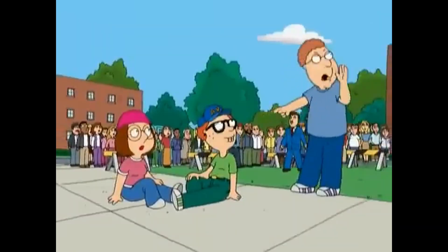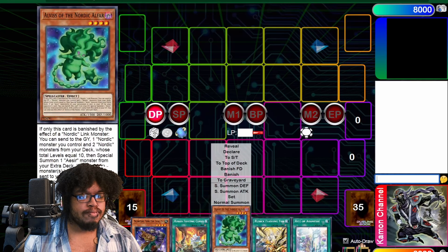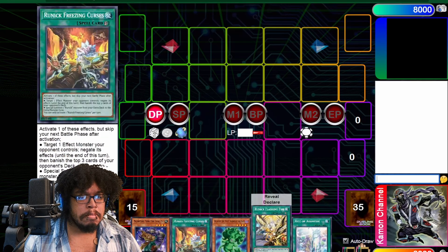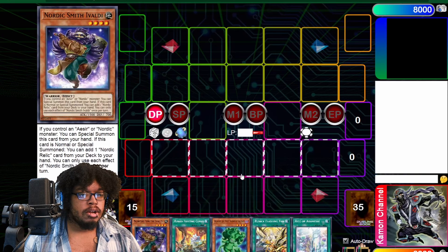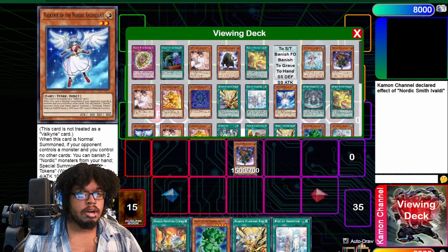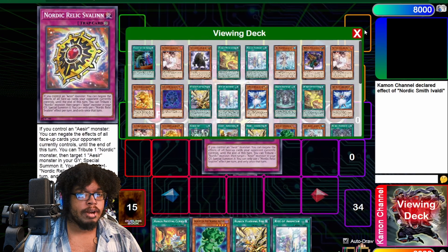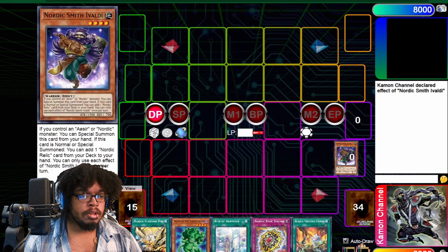Okay so we got a pretty good hand, not gonna lie. So we can normal summon Smith and declare Smith's effect — we get one card and one card only, which is our boy right here. And now we're going to link away into our girl here, declare, and we're only going to banish Alpha.